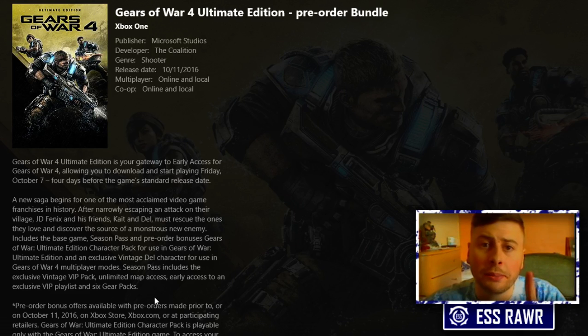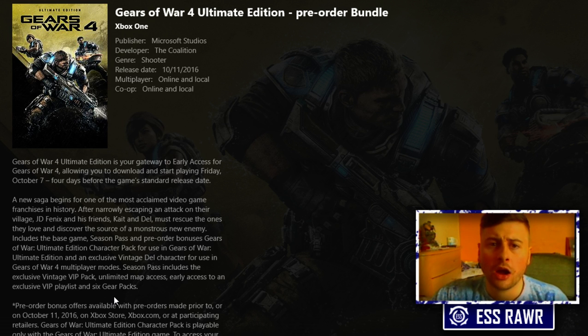The season pass includes Vintage VIP packs, ultimate map access, early access to VIP playlists, and six Gear packs. The six gear packs — I do believe those are the ones where you open them up and get five items, along with the colours I was talking about: the purple,